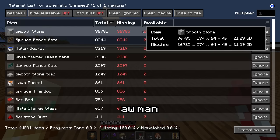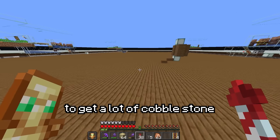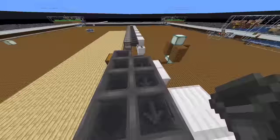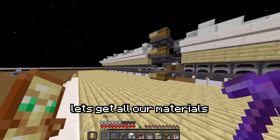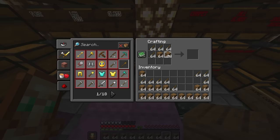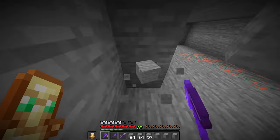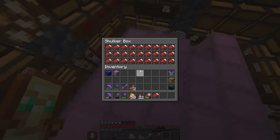Let's see how many materials we need. We're going to need 36,000 smooth stone, and I have an easy way to get a lot of cobblestone with my cobblestone farm, but I don't really have a good way to smelt all of it. Now that the smelter's done, let's get all our materials.